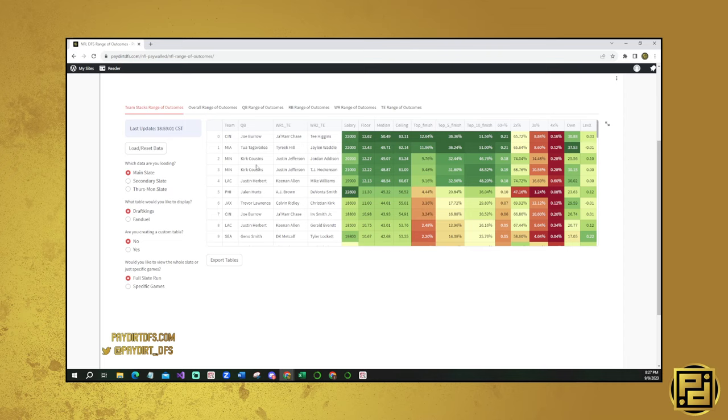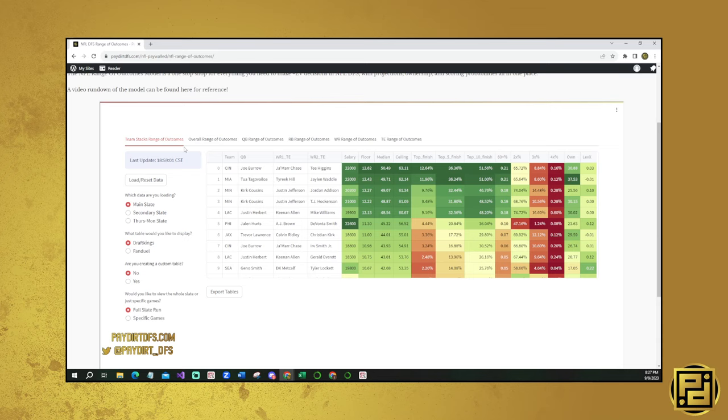The first thing I do is look and see what lineups and what stacks specifically look best. When I use the range of outcomes, the most important thing is using the team stacks range of outcomes to see what stacks look like the best in terms of median and what stacks look like the best in terms of value.